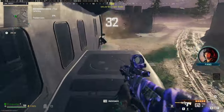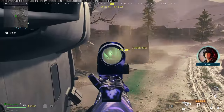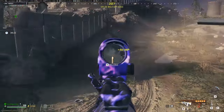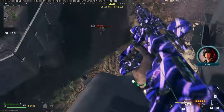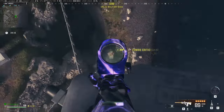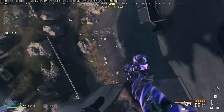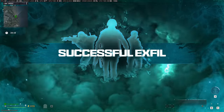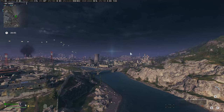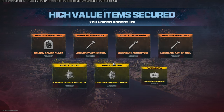As the chopper comes in, I'll jump on it. I barely go inside — I just like being on the wing. As we get to successful exfil, you need to keep an eye on your second slot insured weapon, because that is the weapon that will turn into contraband.